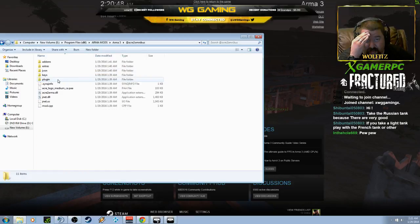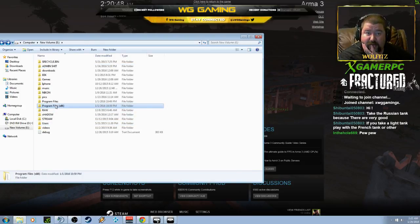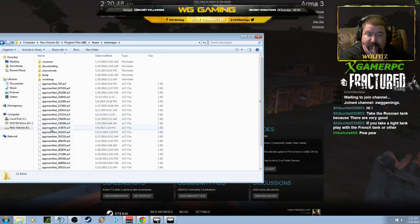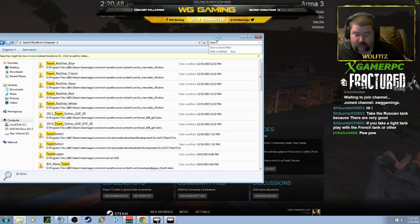Now let's go back here to ACRE, whatever. Let's copy the 64. Copy. Let's get back out of here. It should be somewhere in here. Program... where did I install my fucking TeamSpeak? Steam apps? No? Where did I install that? I guess I'm going to have to do a search. Give me a second. You could always open up Arma 3 Sync and do that ACRE 2 install doohickey.